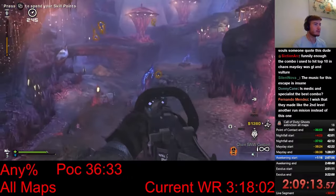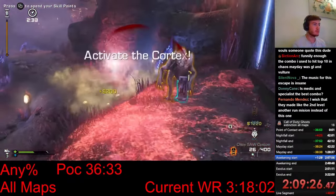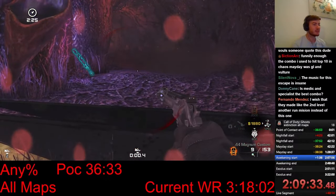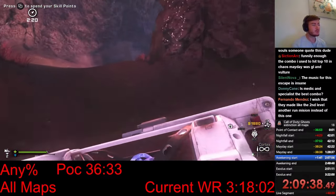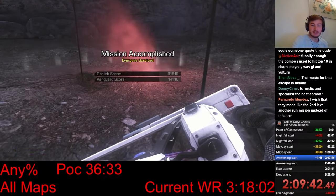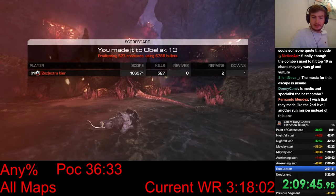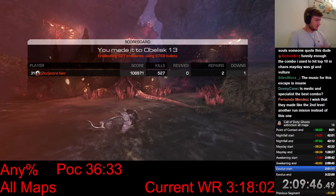That already gets the bar half full. I just need to make a few more kills — but then the Rhino killed me. I should have used Medic Circle and I would have been fine. That's super unfortunate. A really unfortunate death at the end, but that Awakening run was really good — except for some small things, it was pretty much perfect. Because this was a pretty clean run, I have a real shot at world record.